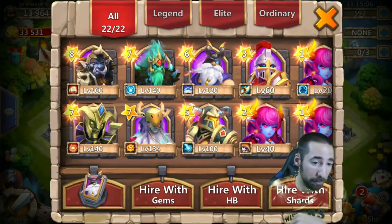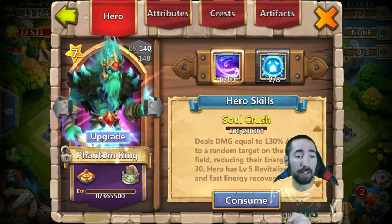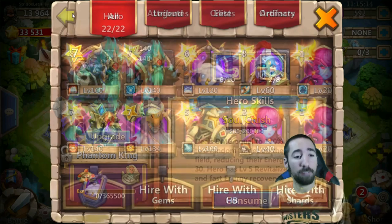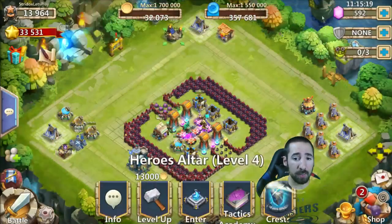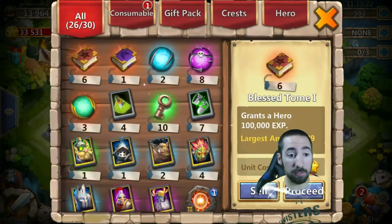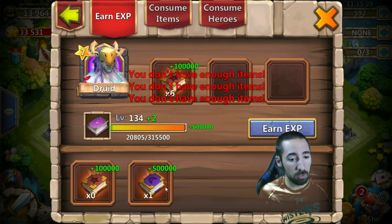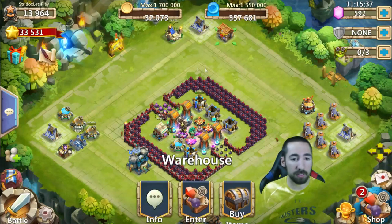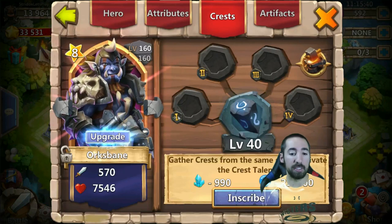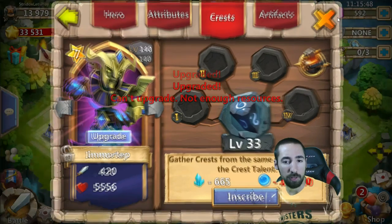Let's take a look at our heroes. We're still rocking with Orexpan at level 160, Moretap at 140, Phantom King almost — he's level 140, Druid is level 134. What I'm gonna do is use some crystals to see if we can level these up a little bit more, trying to get Moretap a bit higher. Looks like 133 is the highest we can get for now.